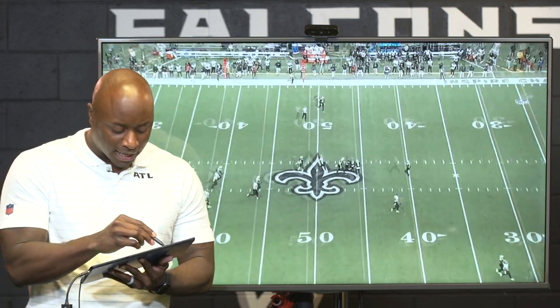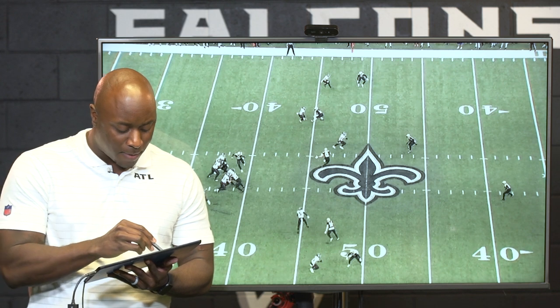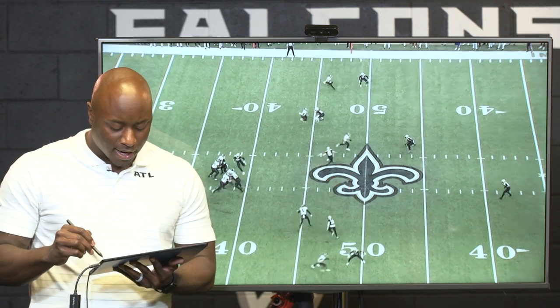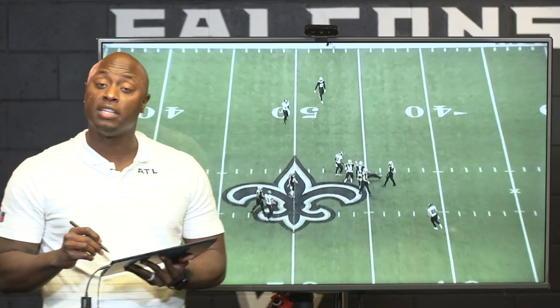Third down and it's an easy completion. Look at the down — it's third and six. This is a nice job of hitting his back foot and the ball coming out on time with all this separation. You give your receiver a nice catchable ball. Nice job of recognizing pre-snap versus post-snap coverage.